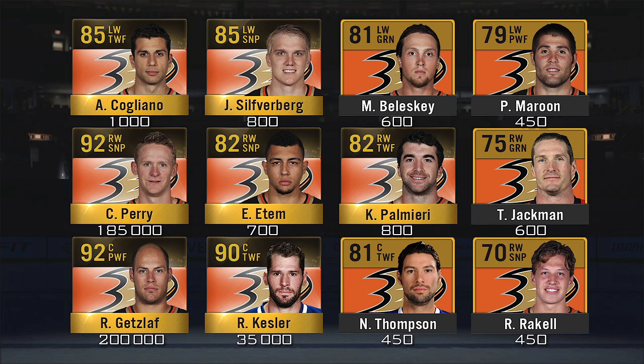For prices: Cogliano is going to run you about 1k just because of that speed stat; Silfverberg about 800; Beleskey 600; Patrick Maroon 450; Corey Perry 185k; Emerson Etem 700; Palmieri 800; Jackman 600; Getzlaf about 200k; Kesler 35k; Nate Thompson 450; and Rakell 450. Corey Perry and Ryan Getzlaf, both 92 overalls, are definitely going to cost the most — 200k and 185k respectively. Kesler is a 90 overall but his price isn't that high at 35k. Cogliano and Silfverberg are a little over 700 coins because they are 85 overall, giving them a boosted quick-sell value.